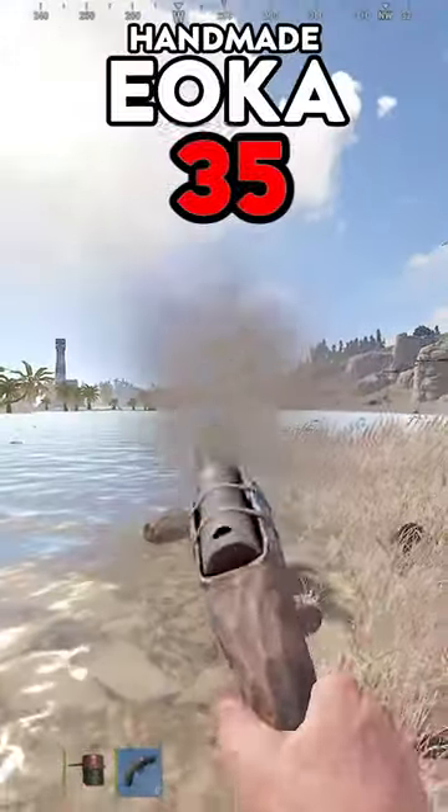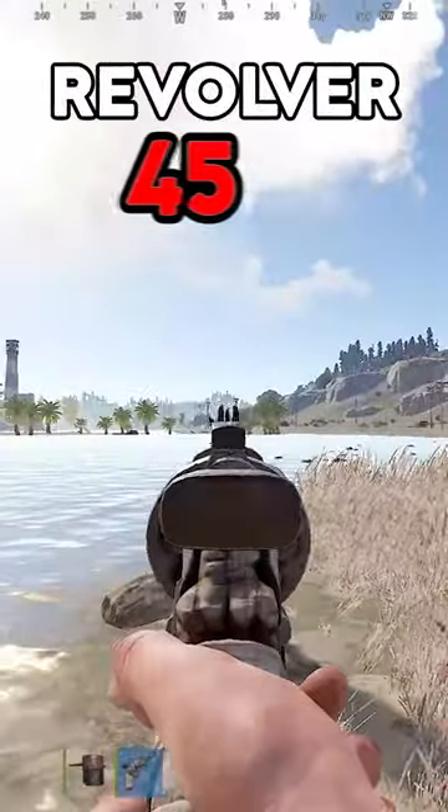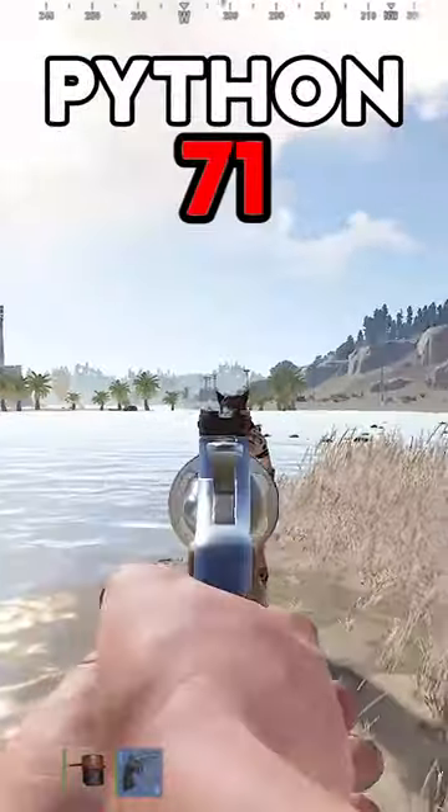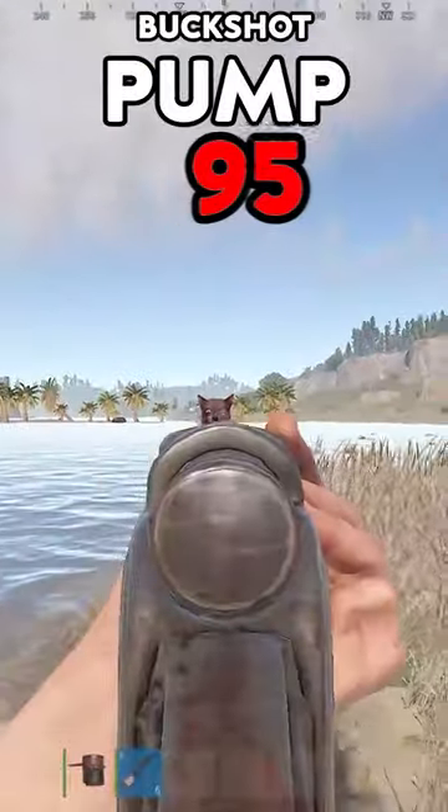Nail gun: 16. Eoka handmade: 35. Eoka slug: dead. Water pipe: 71. Revolver: 45. SAP: 52. Python: 71. Prototype burst mode: dead. M92 pistol: 58. Pump buckshot: 95.